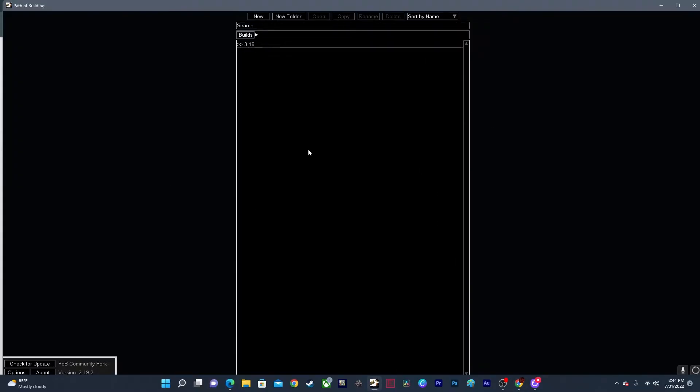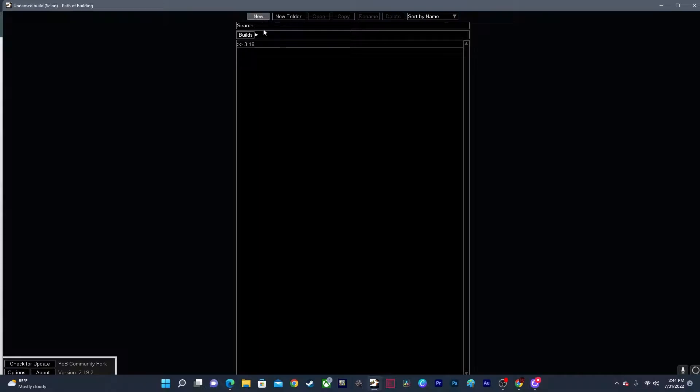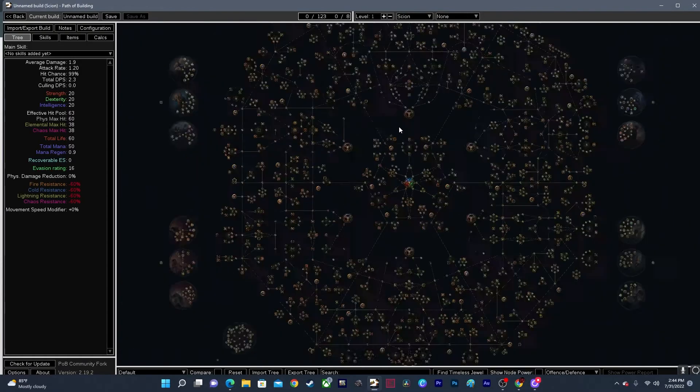What you want to do — I have a lot of my builds here, but you won't have one — so click New. You'll see the skill tree here for Path of Exile. I'm going to go over here to Import/Export Build.